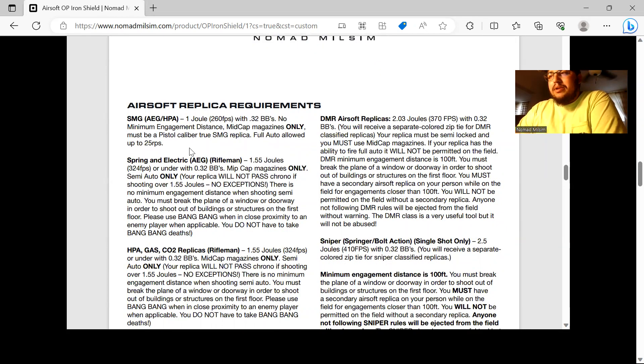If you're running SMG, it must be an actual SMG replica — MP5, MP7, ARP9, something genuinely considered an SMG. You must shoot at 1 joule using our 0.32g BBs for chrono. Full auto is allowed up to 25 rounds per second, mid-cap magazines only. Important: you chrono with our Elite Force 0.32g BBs. After chrono, you can use any bio BBs you want — 0.20s, 0.40s, whatever — but chrono is done with our BBs.